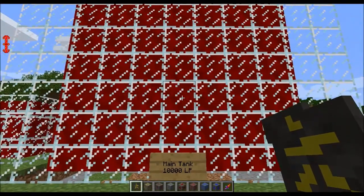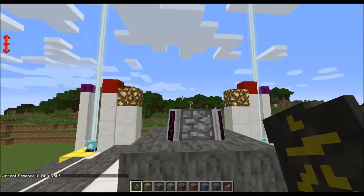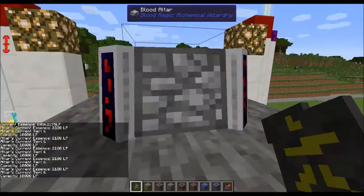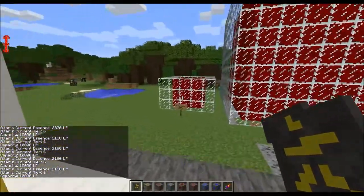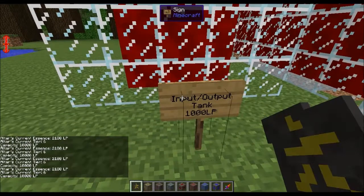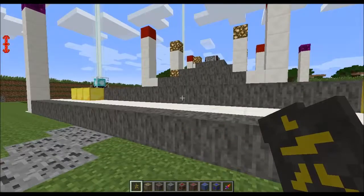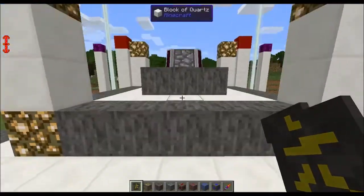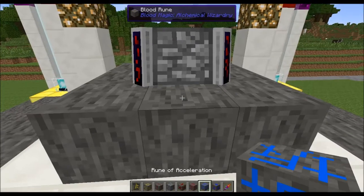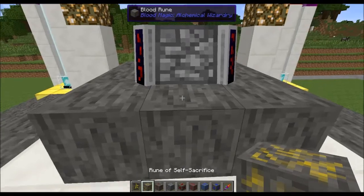The main tank holds 10,000. When you click on your altar and it says capacity is 10,000, that's talking about the main tank. What it doesn't explain is there's a secondary tank that holds up to 1,000 life essence — this is the input and output tank. The reason for this will become much clearer when we get to the rune of acceleration and the rune of dislocation.